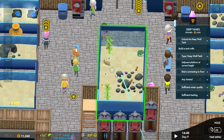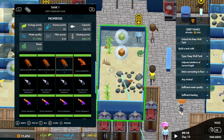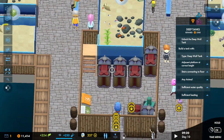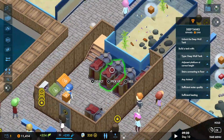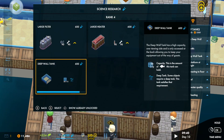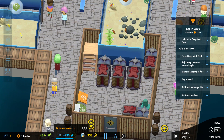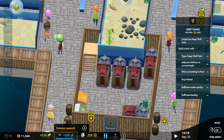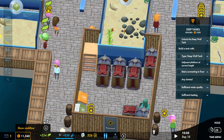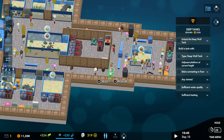Each individual tank has certain requirements. You can sell items, and fish have certain requirements. So let's do something simple. I'm currently researching the deep wall tank — that's the next thing the game wants me to do. It's a lovely, easy, simple tutorial as it goes. But while that's happening, let's build a little bit more of the aquarium.